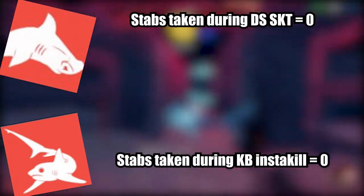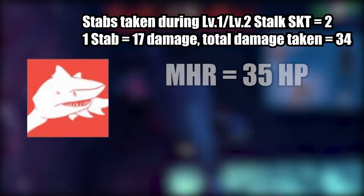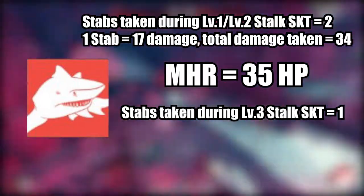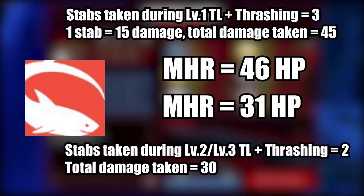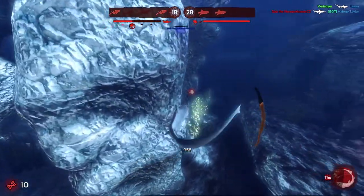If you pull off a swift double slam as Hammerhead or an insta-kill as Big Eye, then you take no stab damage and your MHR would be 1. Lemon at level 1 or 2 takes 2 stabs, meaning you take 34 damage and your MHR is 35. However, Lemon at level 3, assuming you achieve the SKT of 0.8 seconds, takes a single stab — you take 17 damage and your MHR becomes 18. Thresher with its level 1 ability combined with thrashing takes 3 stabs, equaling 45 damage in total and placing the MHR at 46. Once you have level 2 ability, the damage drops to 30 and the MHR drops to 31 since you now take 2 stabs before the kill. All these values are tabulated in the link in the description — give them a good look and pay attention to your health before deciding on healing or grabbing another diver.